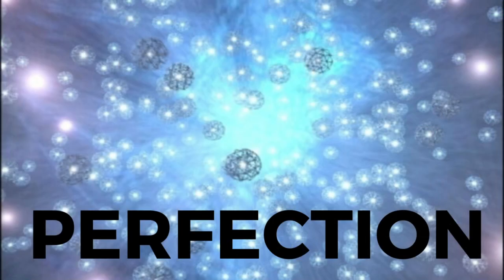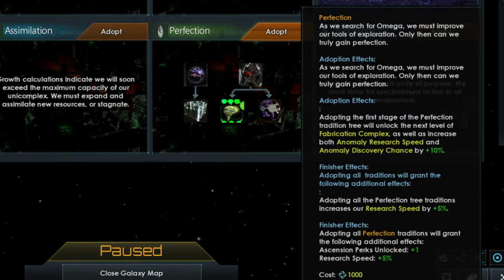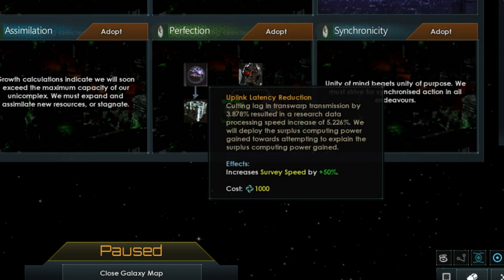The Perfection Tree is inspired by the Borg's drive for perfection and the Omega Molecule, which the Borg consider the ultimate representation of perfection. When you adopt this tree, you gain the first upgrade to the Fabrication Complex, plus 10% for anomaly research speed and anomaly discovery chance, which is very useful when still exploring the galaxy. Finishing this tree increases your base research speed by 5% and unlocks another ascension perk. The first option, Uplink Latency Reduction, increases survey speed of your vessels by 50%.